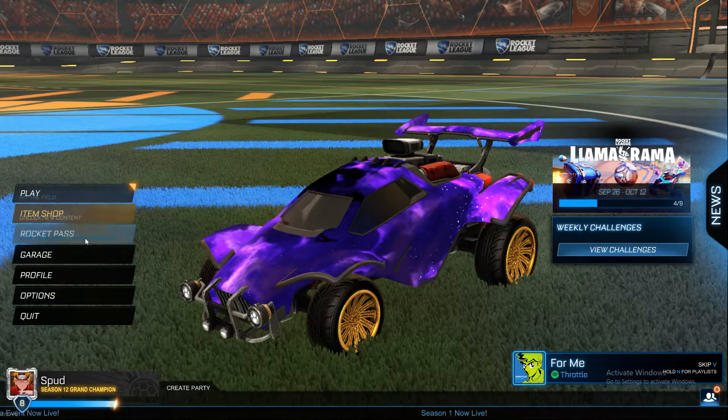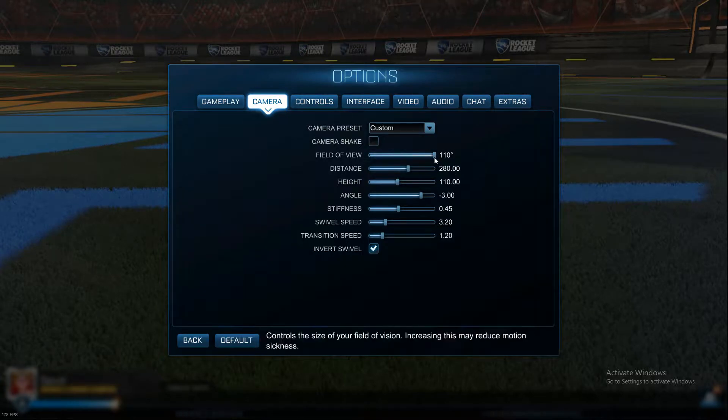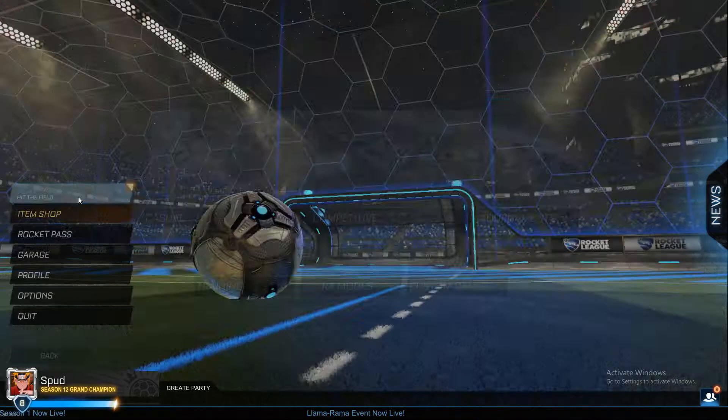First of all, go into Options, then Camera. Camera settings are a preference — you can mess around with them and try different ones out. However, for new players, I would recommend starting with similar ones to mine. You can search up pro camera settings and use similar ones to those. The most important thing is that your field of view is on 110. I'm going to quickly show you what it looks like lower.